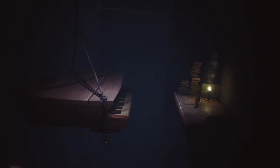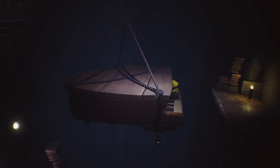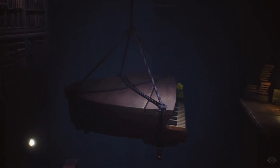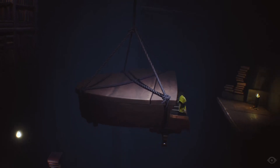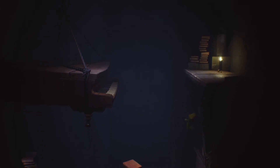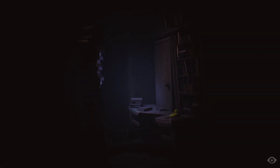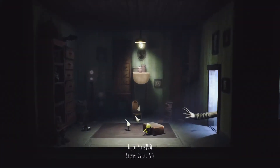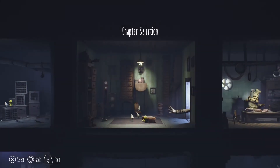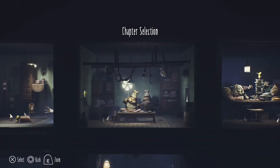I already got the candle here but not the achievement for walking across the piano keys — that's what you did in the DLC. Walk across the keys and there you go, a silver trophy for that. Tried to grab the bookshelf again but it didn't work. Looking at Chapter 2, we've got everything listed. Moving on to Chapter 3.